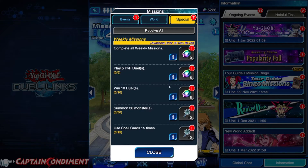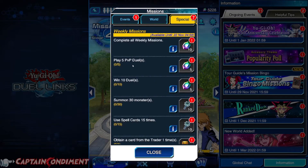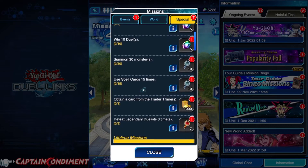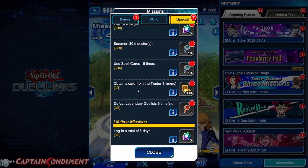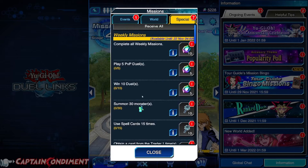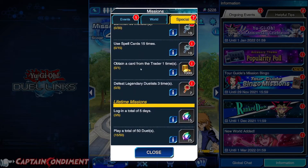If we go across to special, you can see: complete all weekly missions — play five player versus player duels, win 10 duels, summon 30 monsters, use spell cards 15 times, obtain a card from the trader one time, defeat legendary duelists three times — and that will have netted you a couple of gems. Weekly missions are pretty easy to do; you can do them over time.